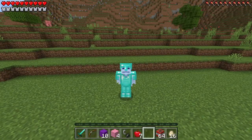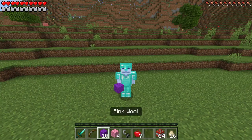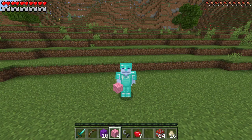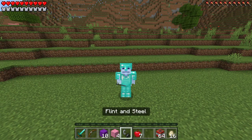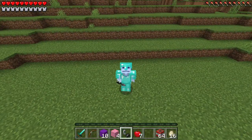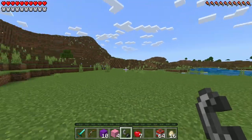So what we're going to be using to head to her dimension is 10 purple wool. We're also going to be using 4 pink wool, and we're going to be using these two blocks to build the frame. And then we're going to be using a flint and steel to light it up so we can walk through to her dimension.